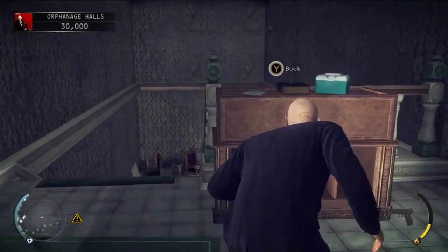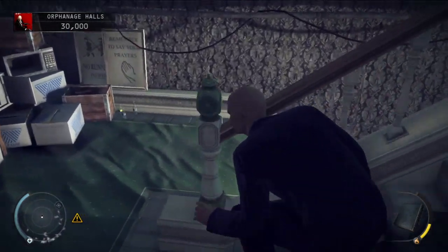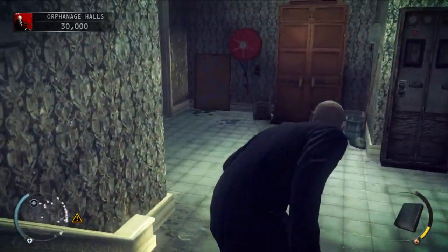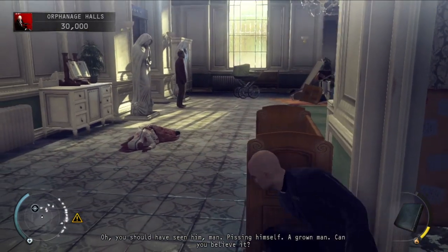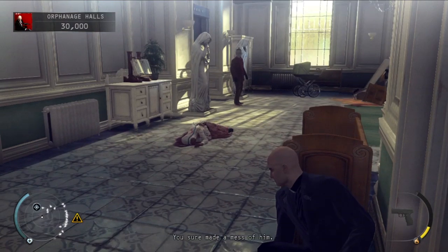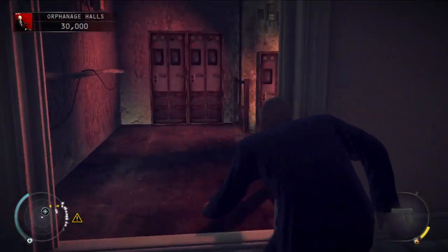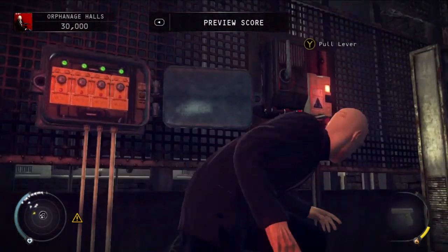We're going to pick up the book right here — the book should have respawned whether or not you restarted from the checkpoint. Keep an eye out for guards; there shouldn't be one in here, but there might. We're going to go against this little pew and toss the book in the corner. As soon as you get a little distraction, we're going to make a break for that door on the left. Almost get caught — not quite perfect. Put the fuses into the fuse box and pull the lever to start the elevator.